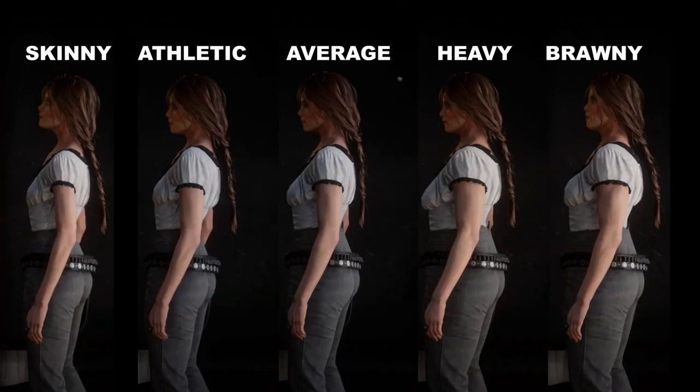From the side, once again you can see almost no differences between skinny and athletic. The chest of athletic seems the same size though positioned slightly higher than skinny. The waist and lower body are almost identical. The average body shape has a very slightly increased chest and a thicker waist. The bottom seems slightly more rounded, however the thicker waist definitely takes away a lot of that curve at the top that the skinny and athletic shapes share.